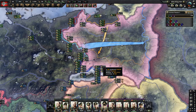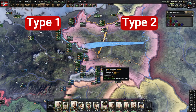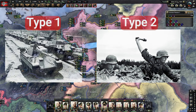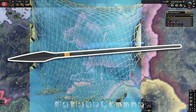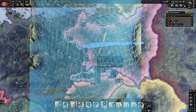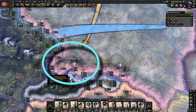When it comes to an encirclement, I want you to think of two different types of divisions — just two: your armored and your infantry. I want you to view it in your mind's eye as either a spear or a net. The tanks are going to be the spear; the infantry are going to be the net.